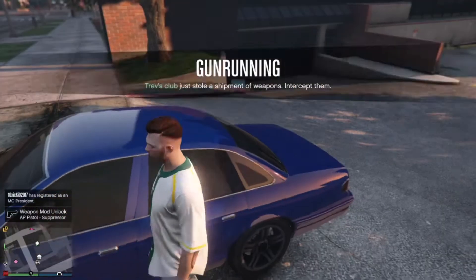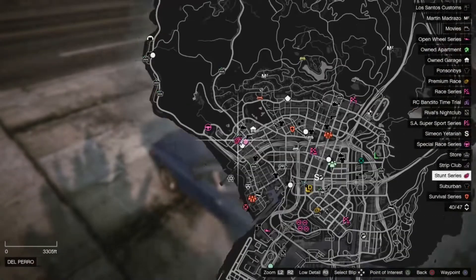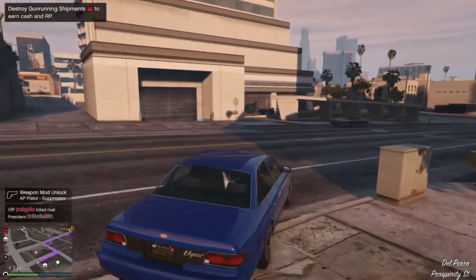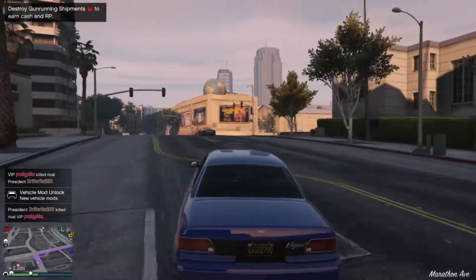It says hold up a store. So what we're going to do is we're basically just going to rob any store on here. I'll just do this one, why not? Because it's closer. So we're just going to go and rob it, because it's the closest store around here.